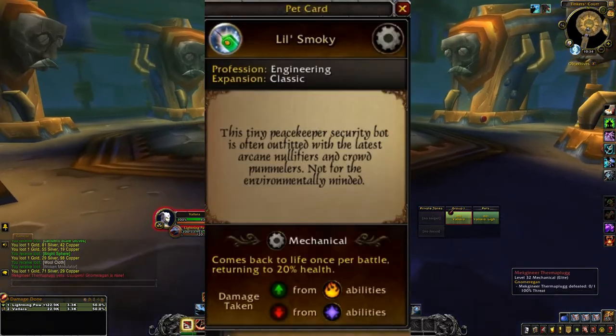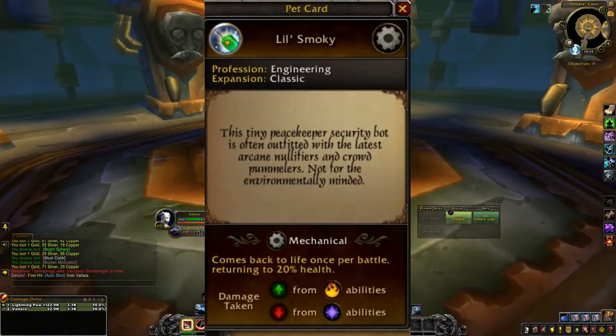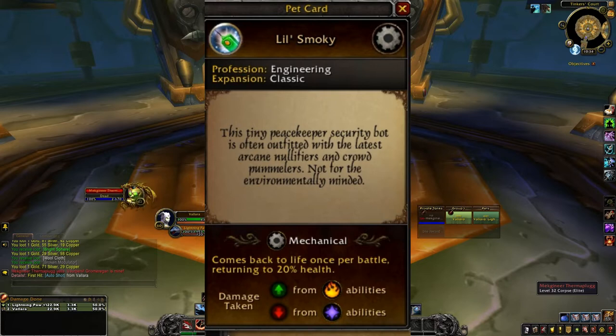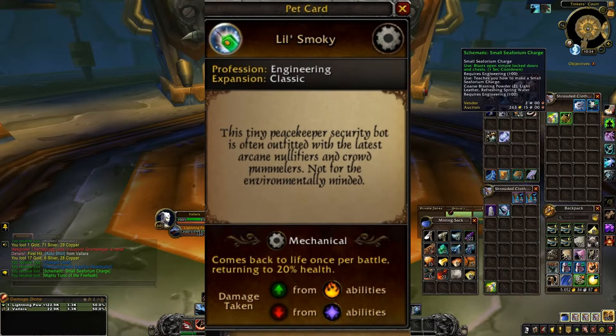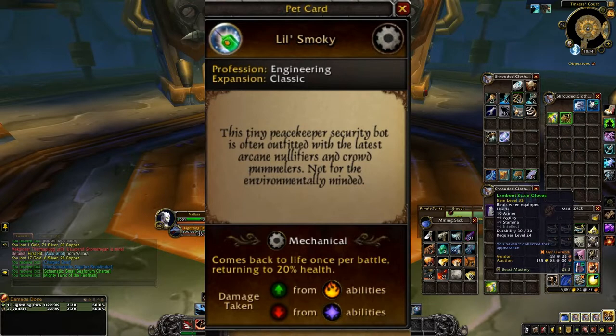It wouldn't be a video unless I shared some fun information about this battle pet — Little Smokey. This tiny Peacekeeper Security Bot is often outfitted with the latest Arcane Nullifiers and Crowd Pummelers. Not for the environmentally minded, so I guess this guy's not environmentally friendly — oh well.